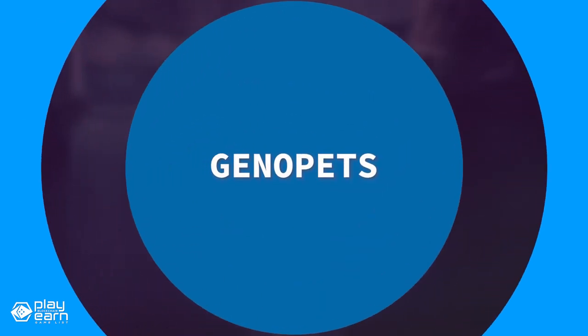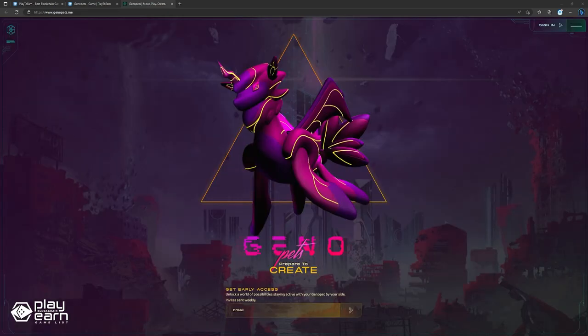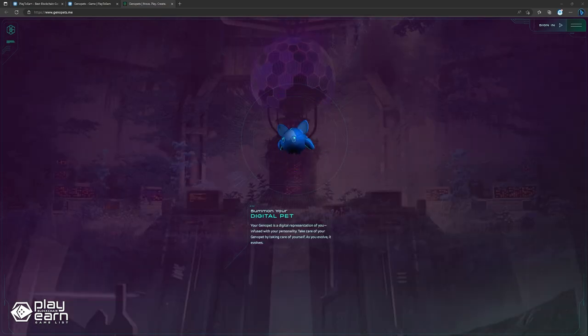The next game on our list is Genopets. Genopets is a move-to-earn MMORPG built on Solana. In this game, players use their Genopets, which are digital spirit animals that evolve with daily activity, to stay active, earn rewards, and traverse the Genoverse. Genopets is the first move-to-earn mobile RPG that rewards players for exercising their bodies, minds, and spirits by taking care of their digital familiars. The game transforms physical movement and cognitive exertion into in-game progression, which in turn also develops the Genopet NFTs they own.